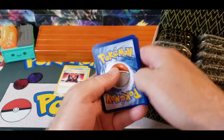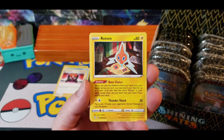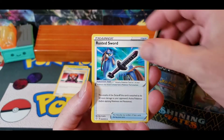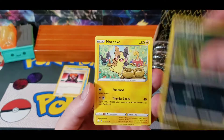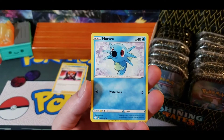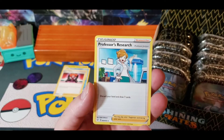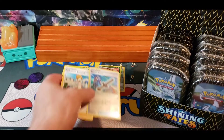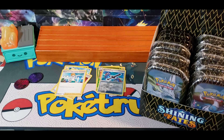Second pack: Cacnea, Rallet, Horsea, Snom, Rusted Sword, and Professor's Research. So we're 0 for two on these tins, not pulling anything.